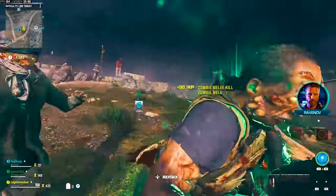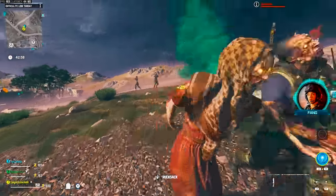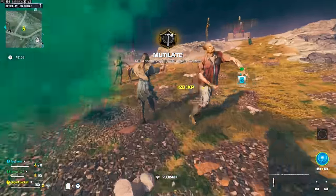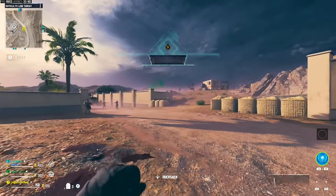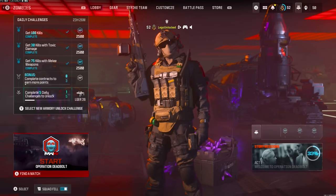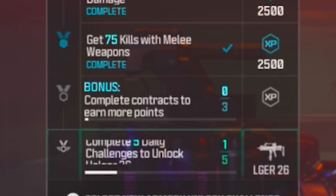First I've got to complete my dailies to show you. My first daily is to get 75 kills with melee weapons — you can see they're pretty simple, just spawn in and knife zombies. Daily challenge completed: 75 kills with melee weapons. That gives us one out of five, so now we're one out of five for unlocking the Holger.